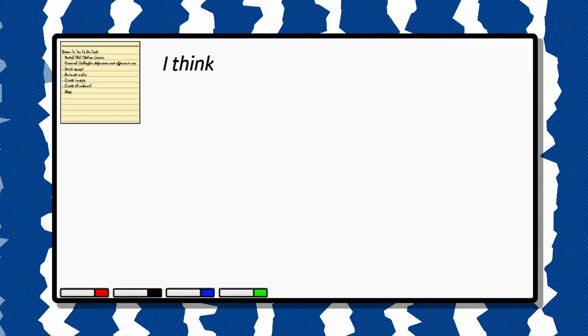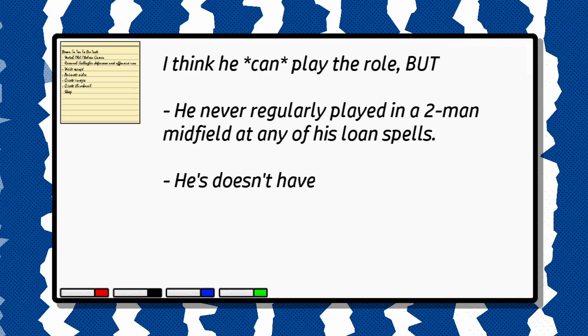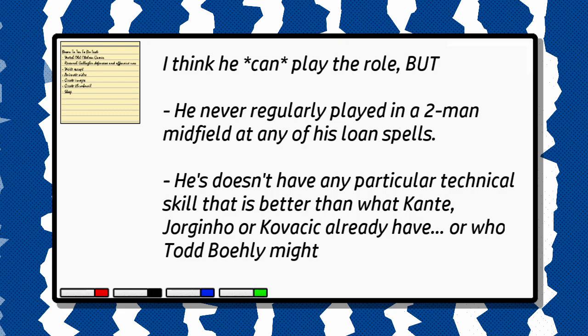Restraining Gallagher will mean Chelsea will never realise his lethality in the box and his crossing ability. But so what — he's still good enough to play that role, right? The thing is, I think he could play the role, but he's never regularly played in a two-man midfield before at any of his loan clubs. And I don't think he'd be better than Kovačić, Kanté, or Jorginho, or any other player that the new ownership prefers in the market instead.